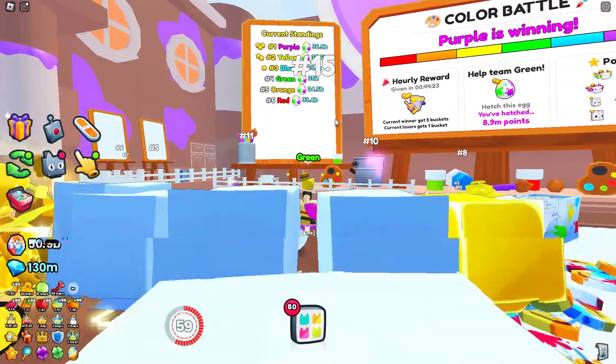Basically, if you are on the purple team, every 24 hours you will get 120 buckets. So if you get 120 buckets every day, you could basically make 120 of these color gifts every single day. That is insane.